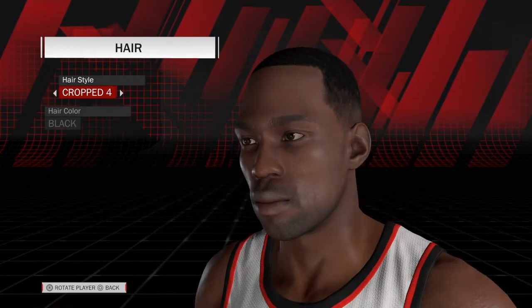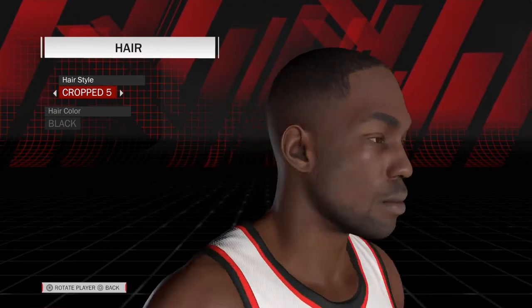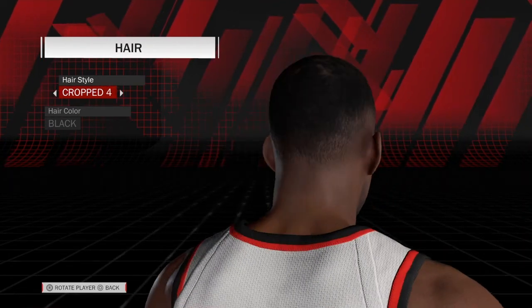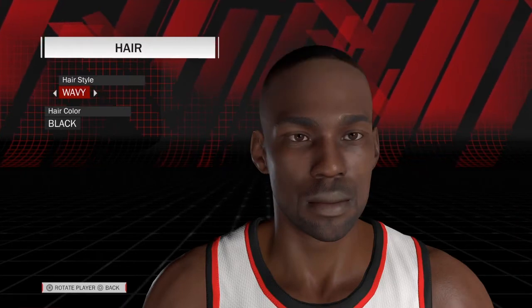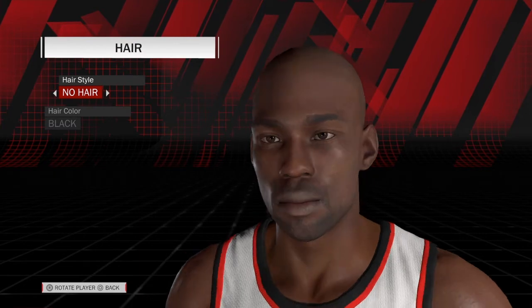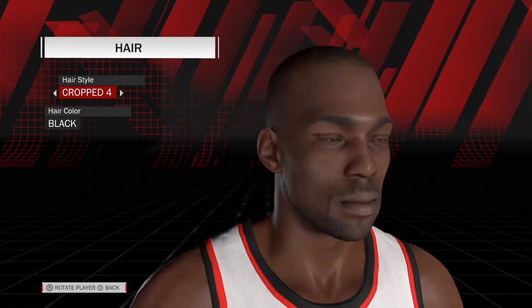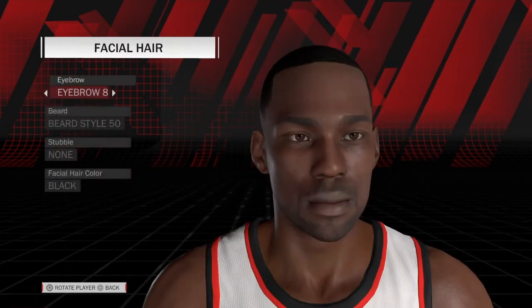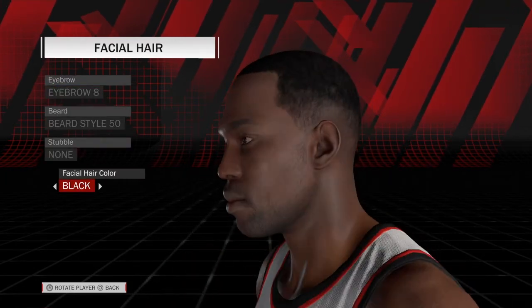For hair you can do a few different things. I did cropped four just based off the time period. He also works with crop five decently, and crop six is okay. Of course not dreadlocks. You could also do bald if you really wanted to, but I like to keep it at crop four. Hair color is black. Facial hair is eyebrow 8, beard style 50, hair color black.